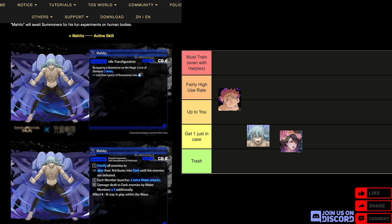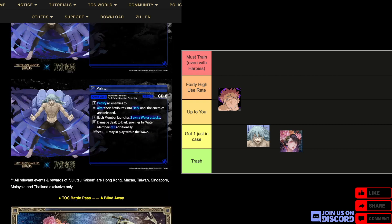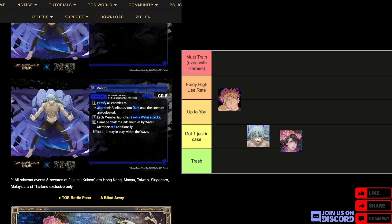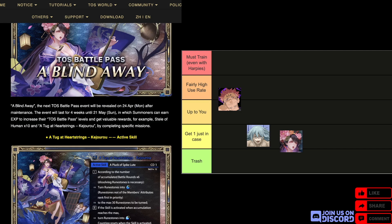Second to last, there is an ultimate stage card — Mahito, a water demon. He gets two actives. First active at CD6: by tapping a runestone on the magic circle of elements two times, turn those types of runestones into enchanted demon water runestones. Second active at CD8: petrifies all enemies, alters their attributes to dark until defeated, each member launches two extra water attacks, and damage dealt to dark enemies by water members is times three. Effects two and three stay within the wave. Water cards that petrify — there are three of them, and two out of three are collab cards, so if you don't have those, grab Mahito.